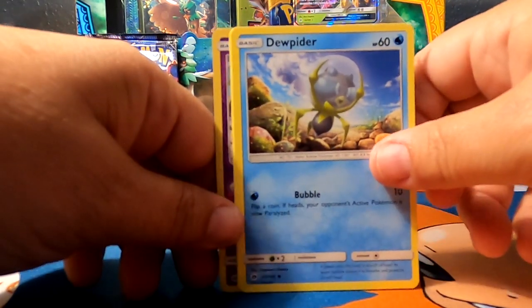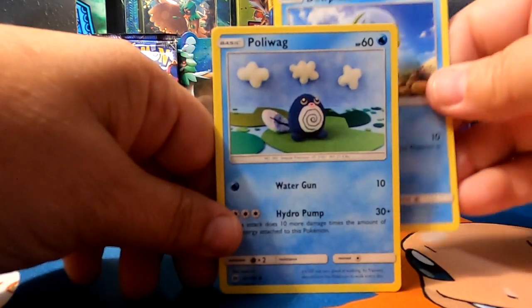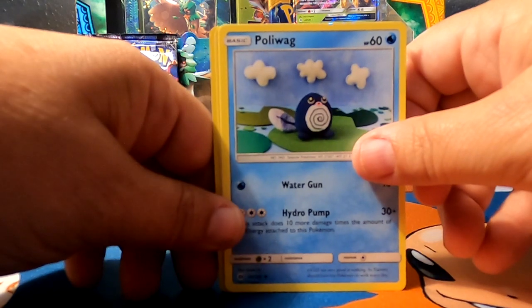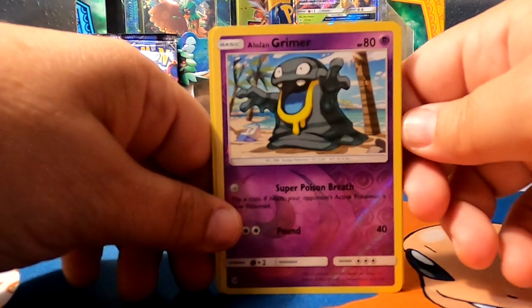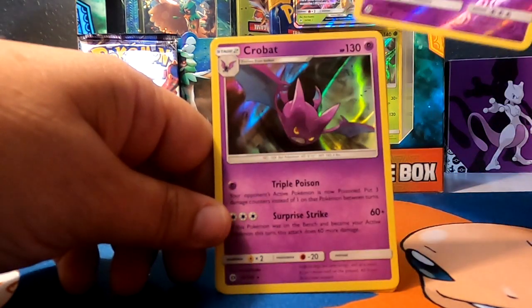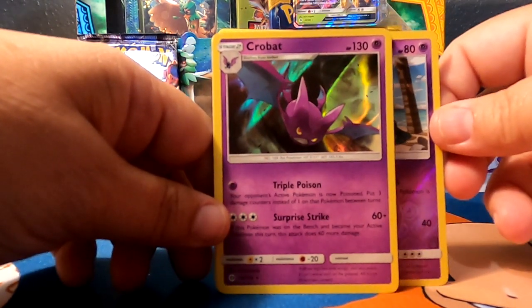Eevee. Dewpider. Poliwag. Grimer. Reverse Hollow.